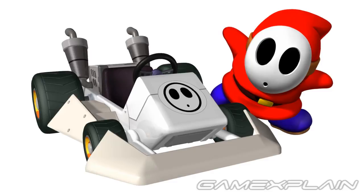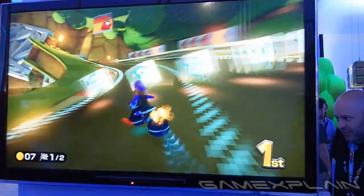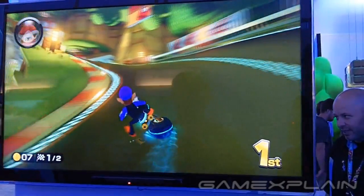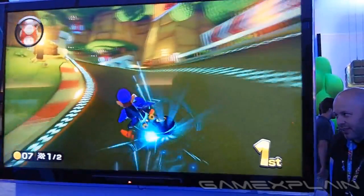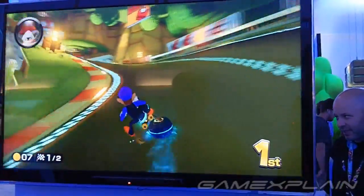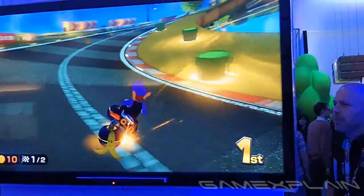Now, what about the items? We saw a fair chunk in our hands-on time, but slowing down a clip of getting an item box reveals even more cycling through: Golden Mushrooms, Stars, Fire Flowers, Bombs, Mushrooms, Triple Mushrooms, Red Shells, Triple Red Shells, Green Shells, Triple Green Shells, Bananas, Triple Bananas, Thunderbolts, and Bloopers. The game's producer also confirmed in an interview that the Blue Shell would be back, with its traits possibly tweaked. Every other item behaves as in previous games, and you can still drag items behind you for protection.